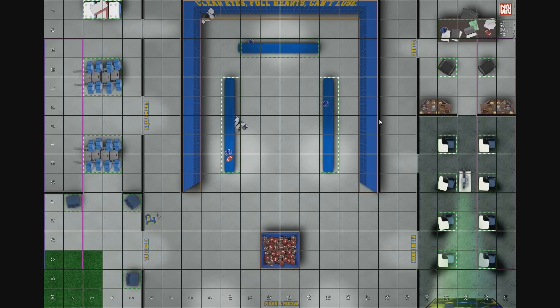If you missed any of these maps, you can go to HeroclixforHuntington.com, click on store, and these will be available to order throughout the month of May.